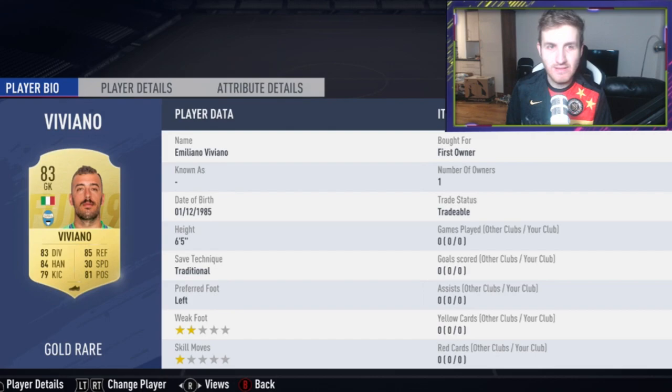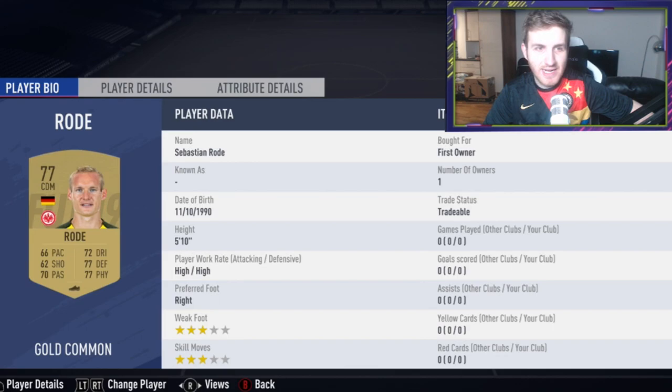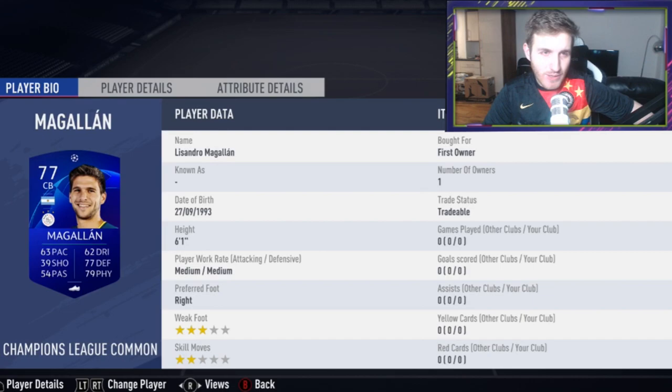Viviano has gone to SPAL — the 33-year-old has gone to SPAL from, I believe, Sporting in Liga NOS in Portugal. So he's got a new transfer card, again a very cheap player on the market right now. Sebastian Rohde has gone from Dortmund to Frankfurt in the Bundesliga — a non-rare 77-rated card for Rohde.